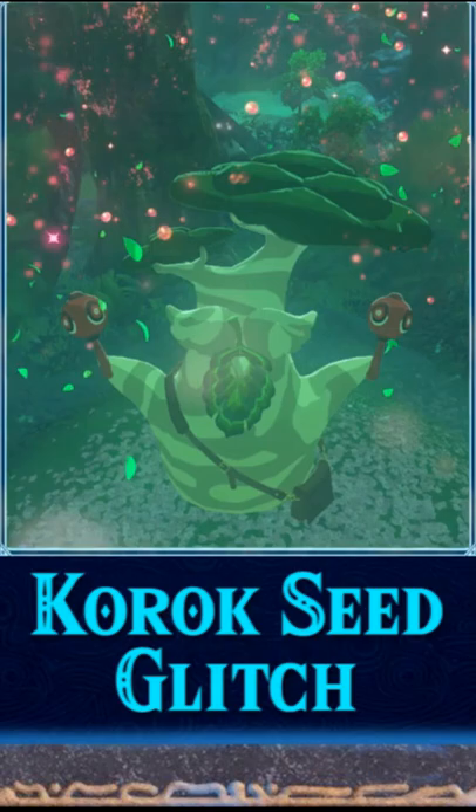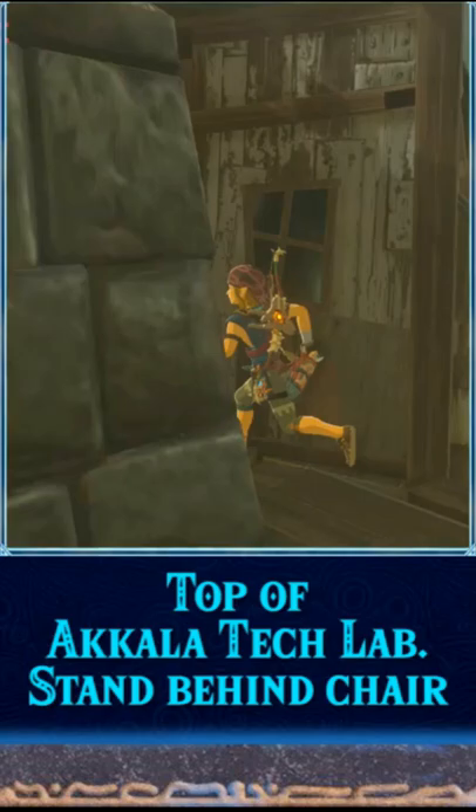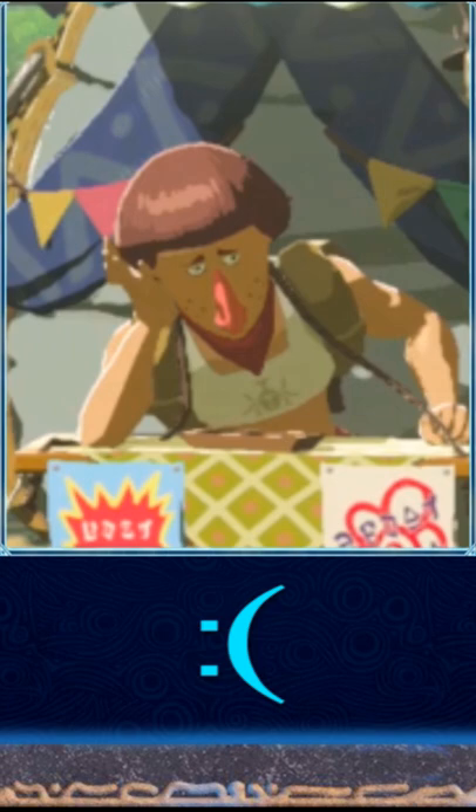Hello Hayleyens! Today we'll learn how to cheat and do the Infinite Korok Seed Glitch. Go to the Akala Tech Lab and go to the very top by the lounge chair. If you've already received this Korok Seed, then you can't do this glitch. Sorry!